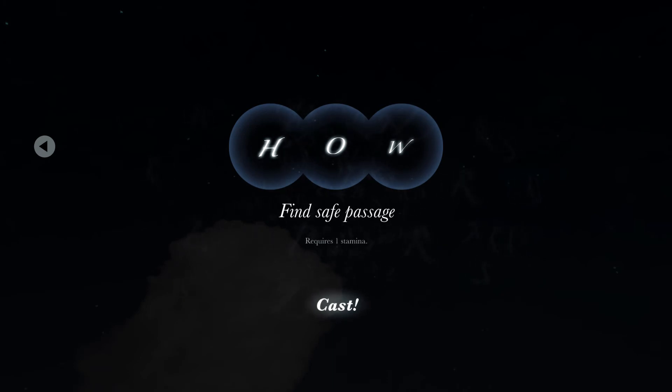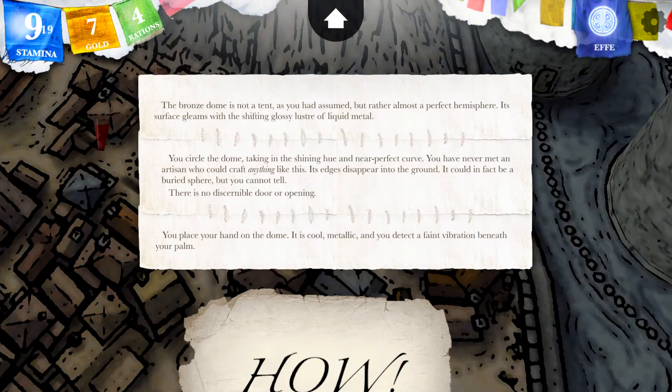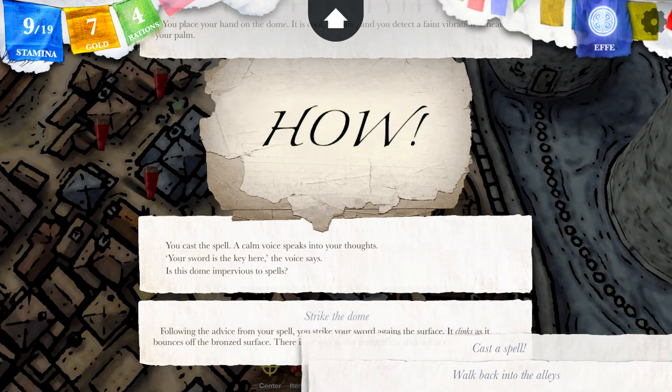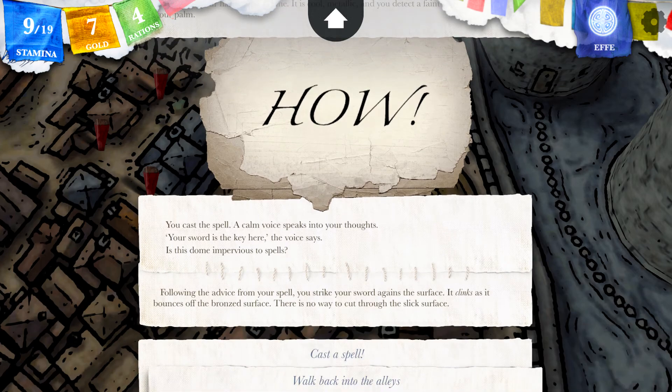Let's try it. I am quite worried about my stamina but... You cast the spell, and a calm voice speaks into your thoughts: 'Your sword is the key here,' the voice says. Is this dome some kind of privileged spell? Following the advice from your spell, you strike your sword against the surface. It clings as it bounces off the bronze surface. There is no way to cut through the slick surface.